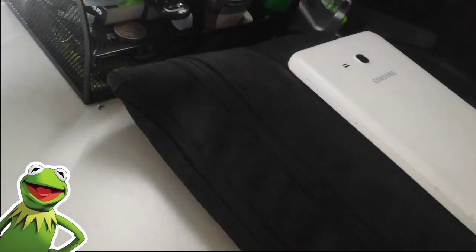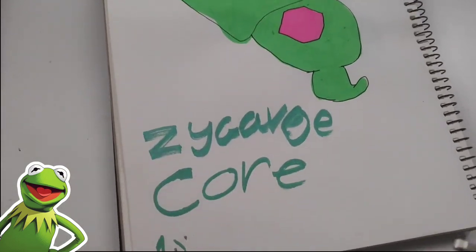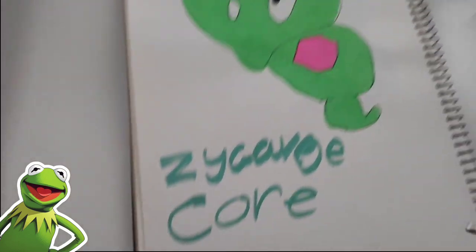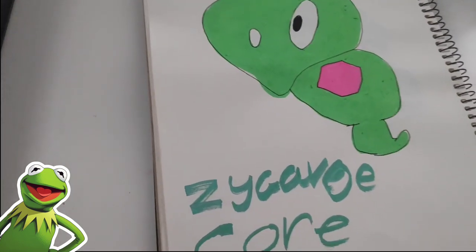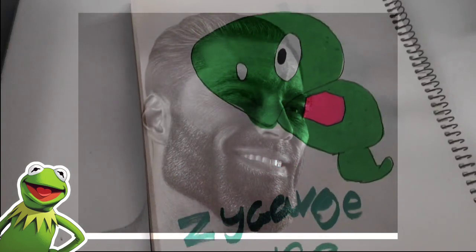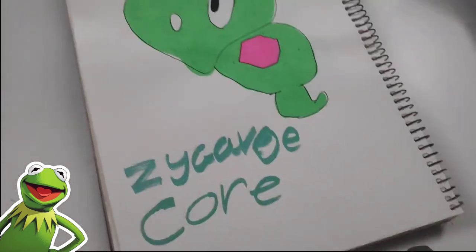And I think last but not least, we have a Zygarde. Yeah, 1%. If he gathers I think he was 25%, he transforms into a dog-like form. Is this guy even legendary or mythical? I don't know.